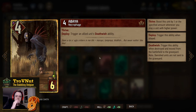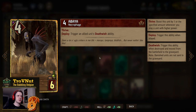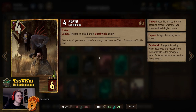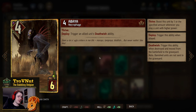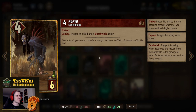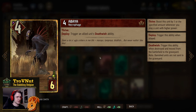Abaya was already a very powerful card — four power for six provisions. She has Thrive, gaining a point every time you play a unit higher in power than her, and on deploy you trigger an allied unit's death wish ability. This is not limited by card color — bronze or gold, it doesn't matter — so even some of our most powerful death wish cards can be triggered again.